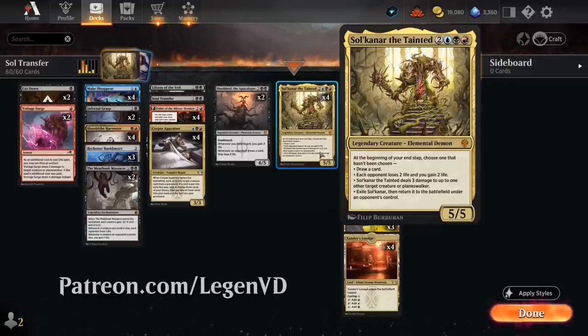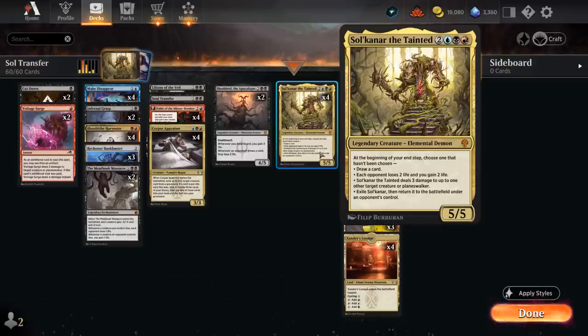Five mana 5/5 legendary elemental demon — at the beginning of your end step it triggers right away so you can get immediate value. Either draw a card, each opponent loses two life and you gain two life, or Solcanar deals three damage to up to one other target creature or planeswalker.